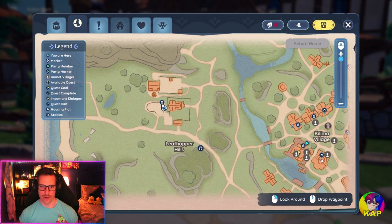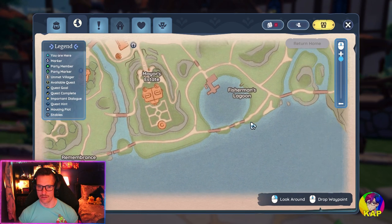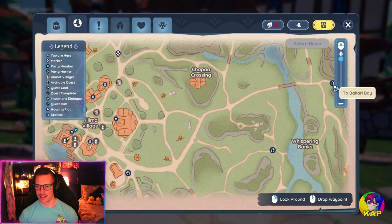So this is Leafhopper Hills, this is the family farm, and Fisherman's Lagoon. I'm going to guess we'll find ENR there. This area here is an adjoining area but clicking it doesn't seem to do anything.